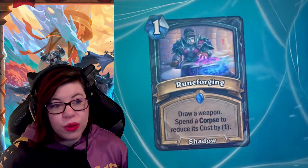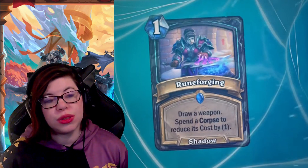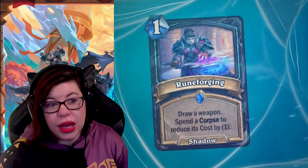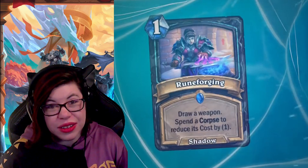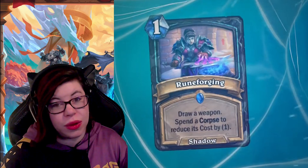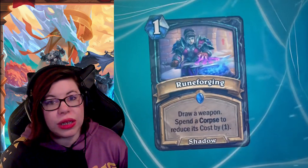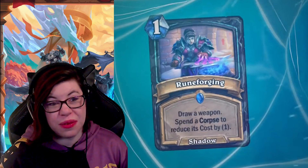Rune Forging is a one-mana shadow spell: draw a weapon, then spend a corpse to reduce its cost by one. Cards that draw specific things tend to be included fairly often in Hearthstone. If you're running a weapon in Death Knight, you'd definitely want this. Spending a corpse to reduce its cost by one is a pretty low requirement, and based on the cards we've seen so far, I think this one is going to be really good.